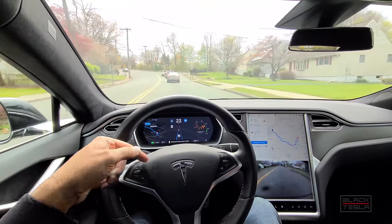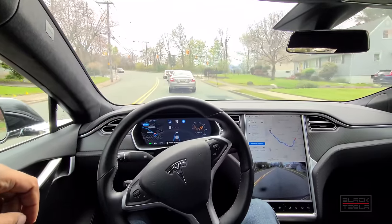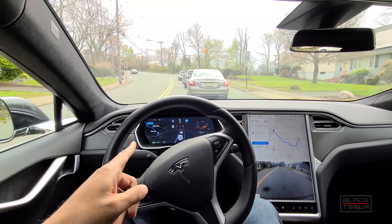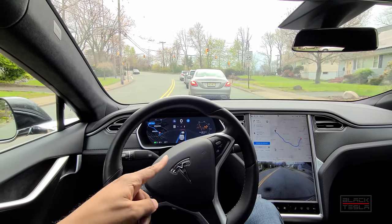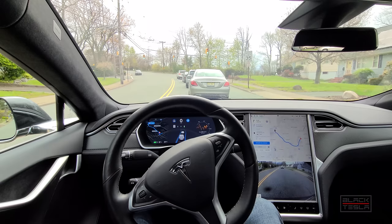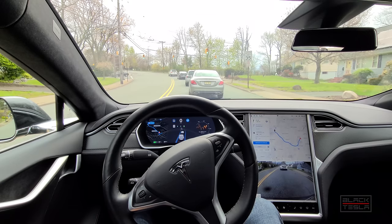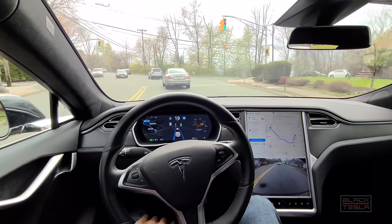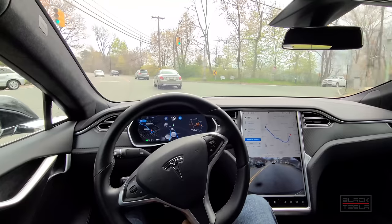Proceeding — I'm confirming the signal here to go through the light once it changes. The car seems to want to get really close to the line, so you can see it turning, which is pretty extreme. Pressing to confirm — I'll use Tesla's terminology so we don't confuse anyone: I'll say 'confirm' rather than 'override.' Confirming through that with my hand resting on the wheel, and we'll proceed.